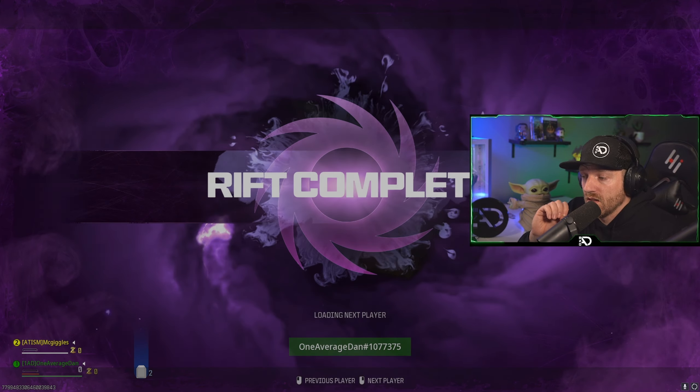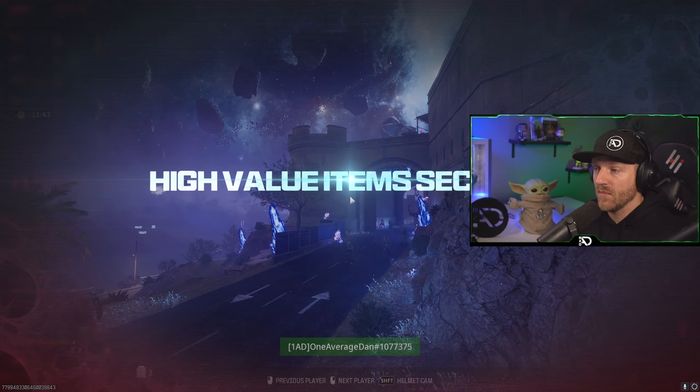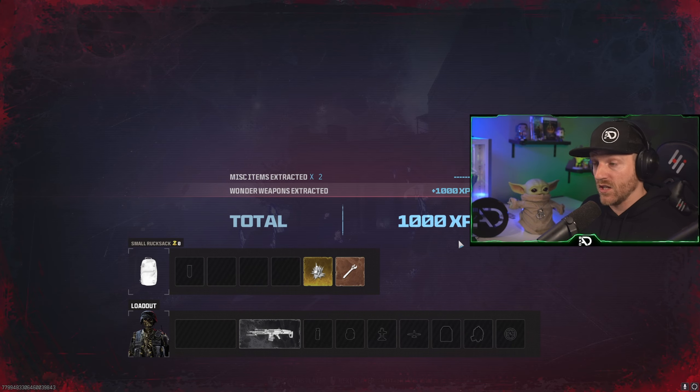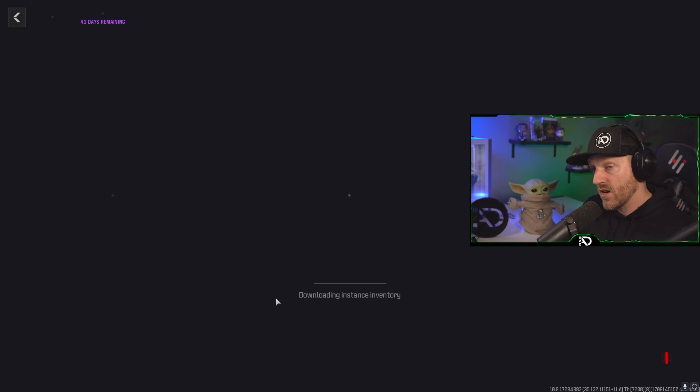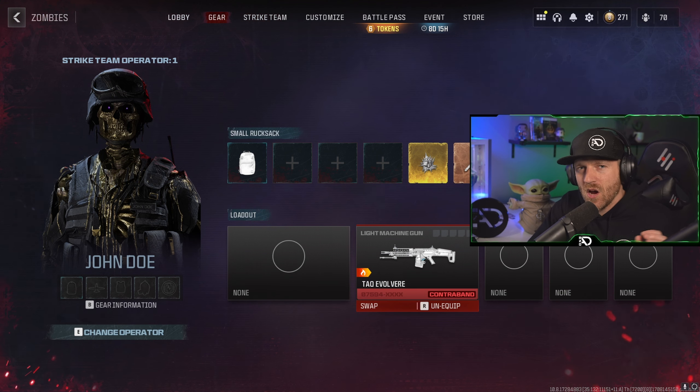Rift complete! We have successfully exfilled. I'm leaving with the same insured weapon that I brought, and my buddy is also leaving with the insured weapon that he brought in. We reset our tombstone by drowning in the water right before we were taken to the Dark Aether.